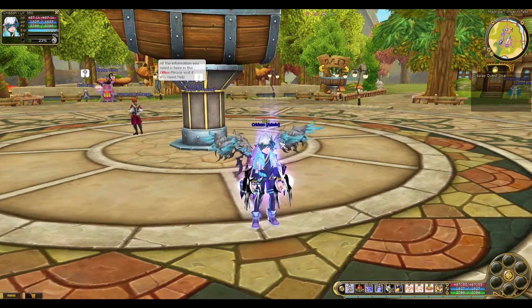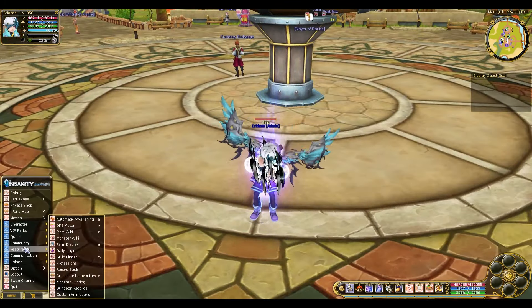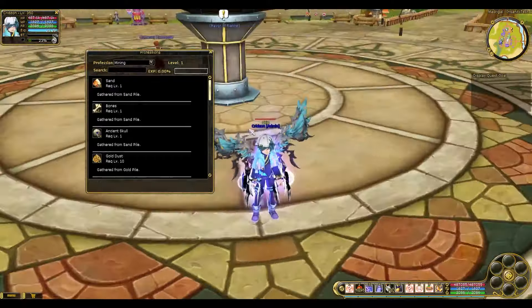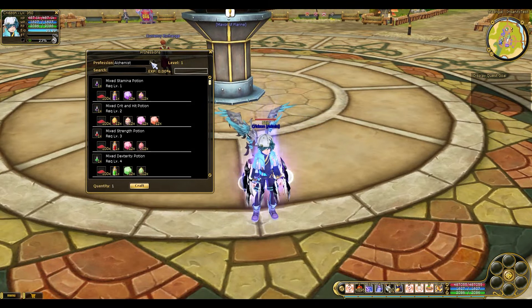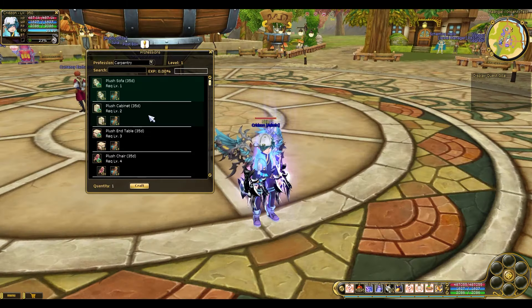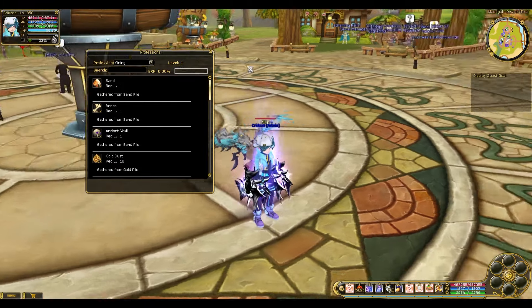Let's go into what the profession does, and we'll jump to the five-star system as well. On the menu, go to Features and you should see the Profession. The profession is a new content where you can mine, log, harvest, craft as an alchemist, craft as an artisan, and craft in carpentry. There are different levels, and whenever you do something like mining it will gain you XP.